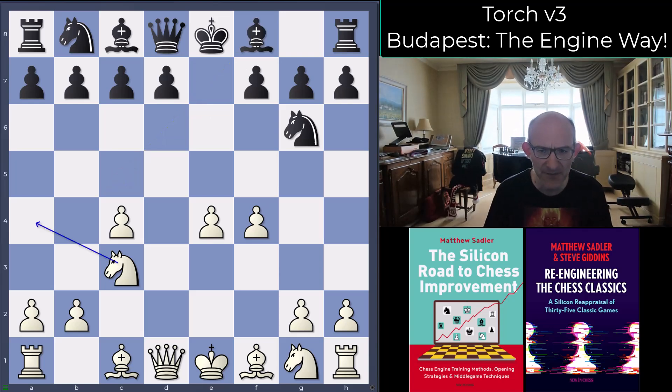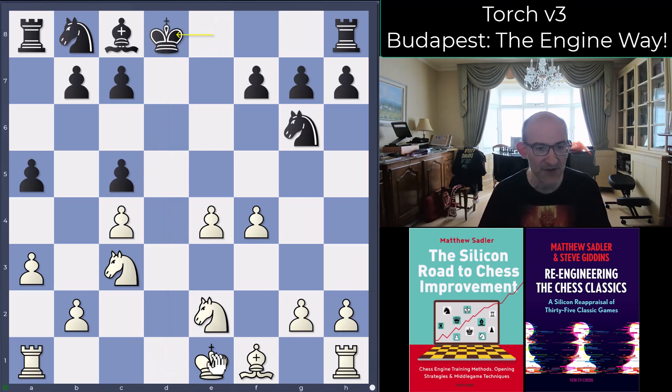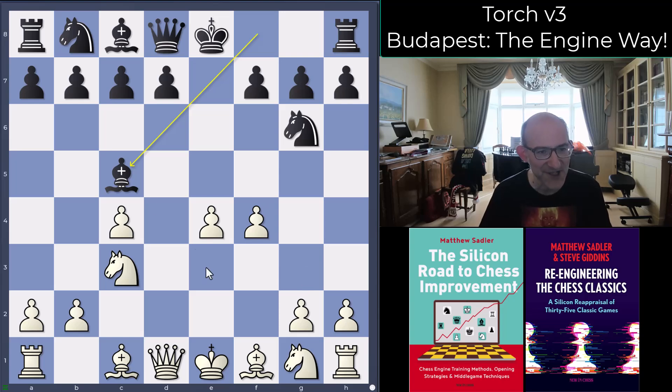If bishop b4, the engines were playing knight e2, and then a5 just to stop a3 and b4 chasing the bishop away. Now bishop e3, and after d6, a3, bishop c5 — this is quite a typical way of playing, seen in a number of offbeat lines. Leela just likes queen d2 and beat Torch in this line. It's not winning for white, but in a human game it's just very unpleasant — there's no reason why black would ever want to do anything like this.